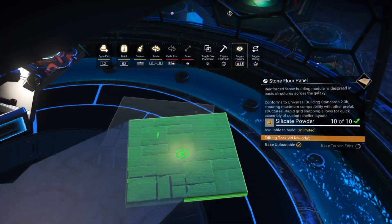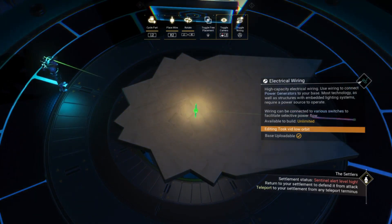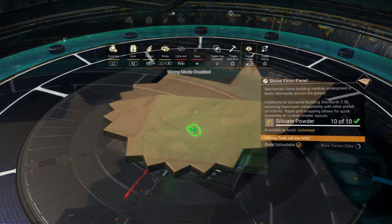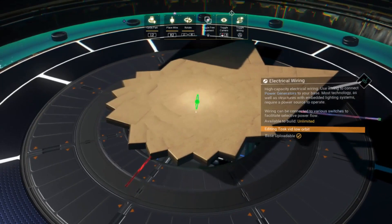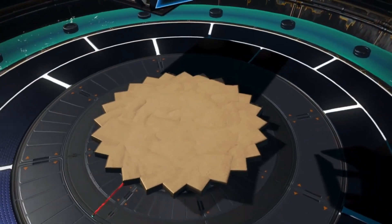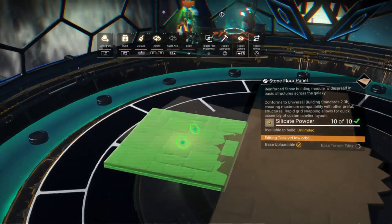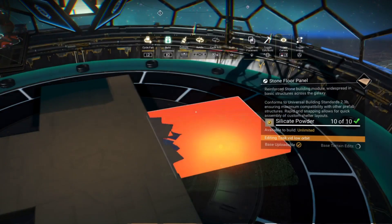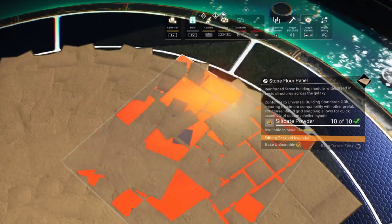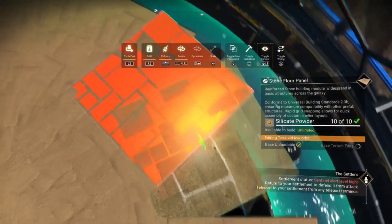I'm using the stone floor panels in this case just because some of the other floor panels can get a bit flickery when you start layering them on top of each other. So there we have the bases for our 32-sided circle. All that's left to do now is to build out from all of the facets of this central shape. Have a quick scan around to make sure you haven't missed any, and then start on the next layer out.